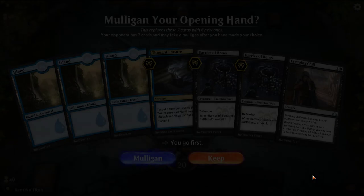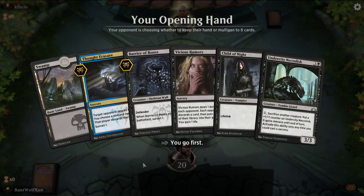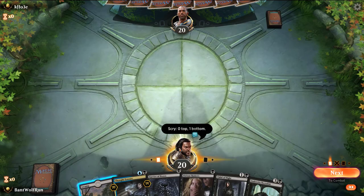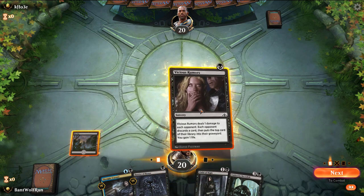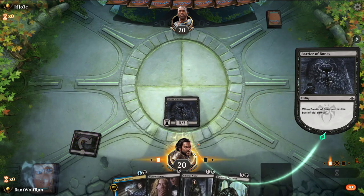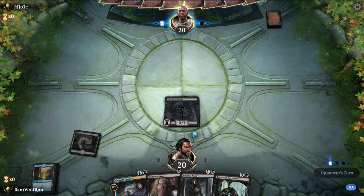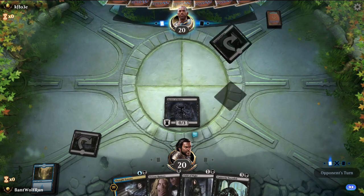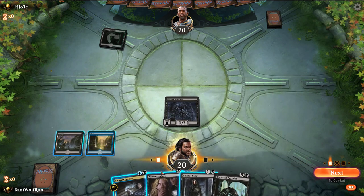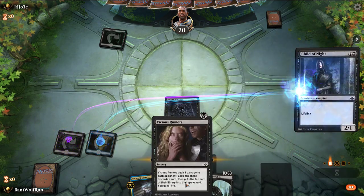So hopefully our opponent's on a bit of a slower plan. Mulligan. I'll keep this hand because we have two one-drops and we get the Scry. I want to Surveil first to make sure I hit a land. Perfect. Here we can probably wait a turn to break up their hand.